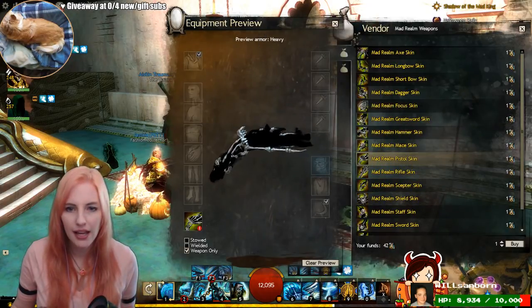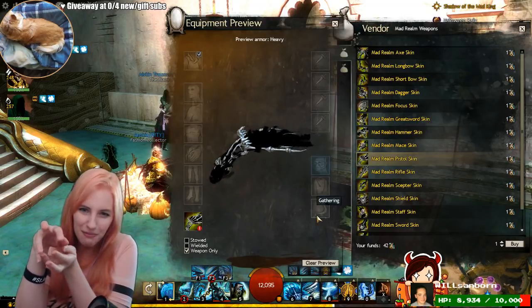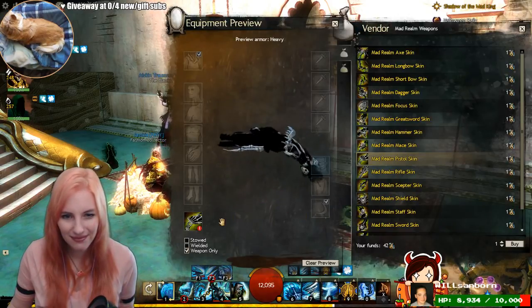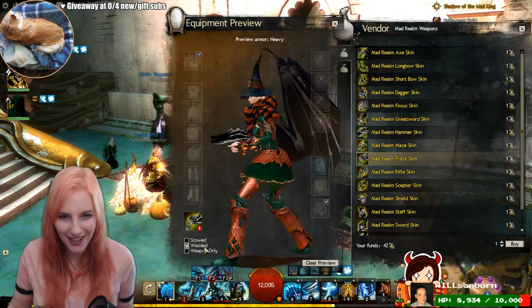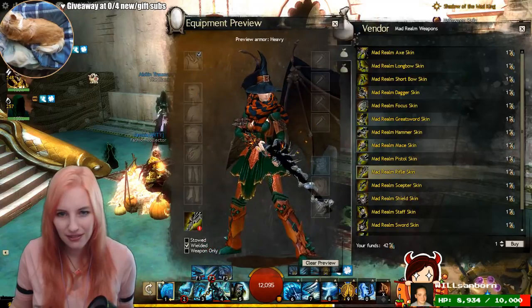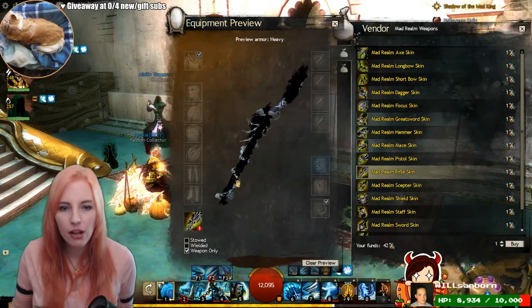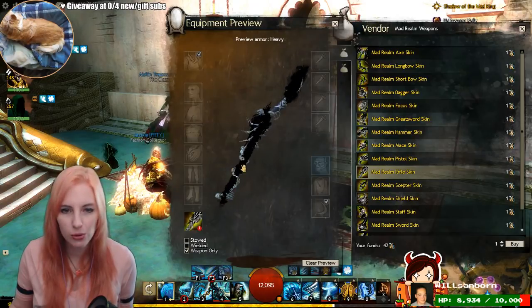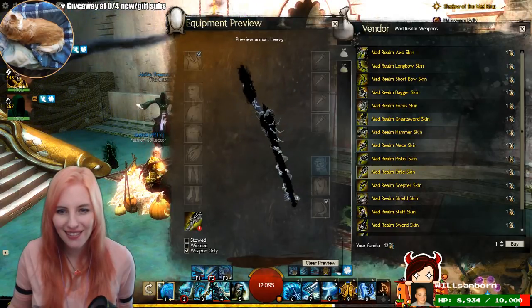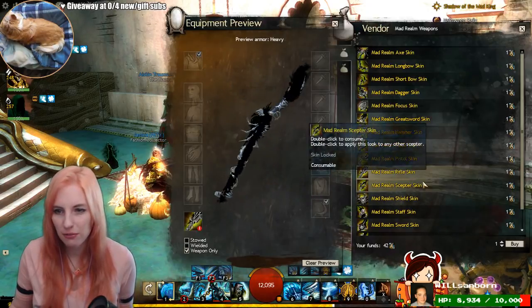Ooh. I like the finger bones coming up the barrel. That's super cool. Again, a little half of a jaw there. Oh, these are cool. Rifle. Ooh. Oh, I love how that spirals up the barrel. Oh, I love that. Little screaming ghoul faces. These are something straight from the underworld.